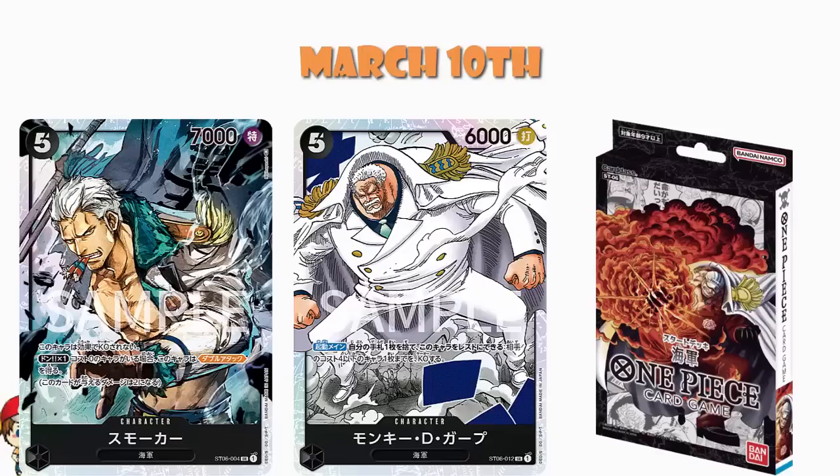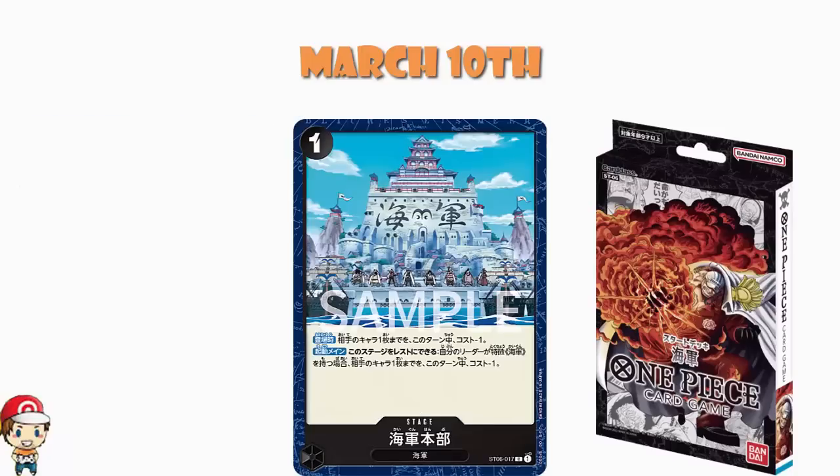There's lots of reducing the cost, and frankly a lot of fun to be had. The stage is Marineford: on play, give one of your opponent's characters minus one to their cost during this turn. And activate main, you may rest this stage — and if your leader has the Navy type, give one of your opponent's characters minus one to their cost during this turn. Then you start taking advantage with the kind of cards already shown. It's a cool starter deck, though black isn't really going to be top tier just based on this starter deck — we need the next set.